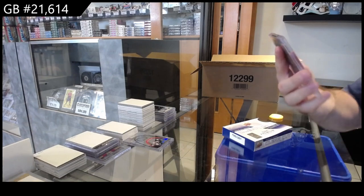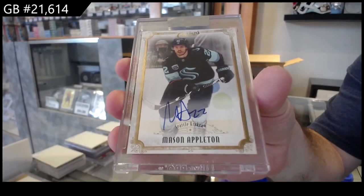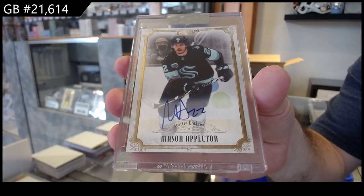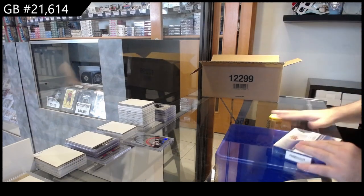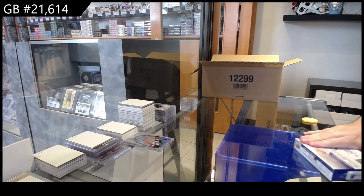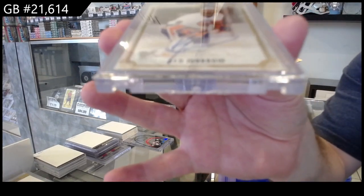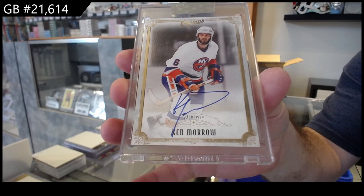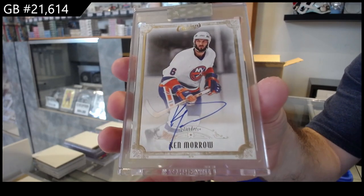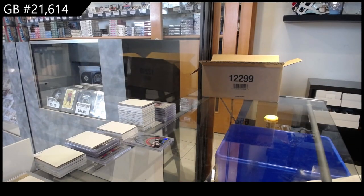Does anyone mind looking up the odds on that one by chance? We've got Seattle again — Mason Appleton, champs auto. I don't know if any of you guys are looking at the checklist, but that is always appreciated so I have a gauge of whether that's one of the biggest cards in the case. We've also got a legend — Ken Moro for the Islanders, champs auto.